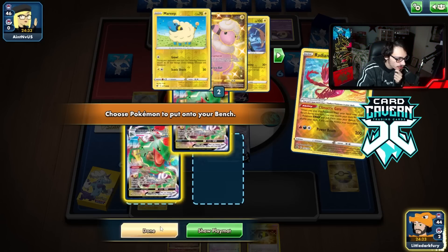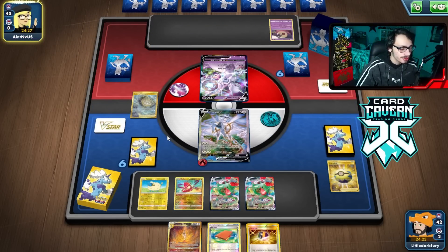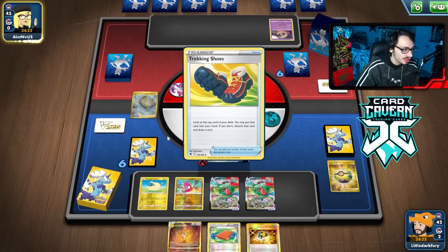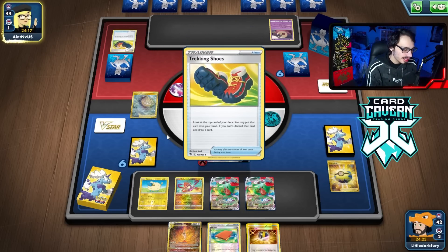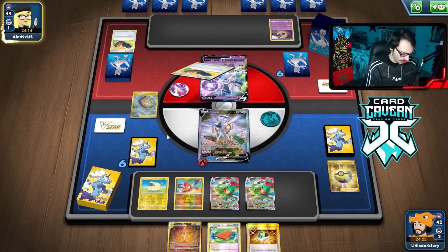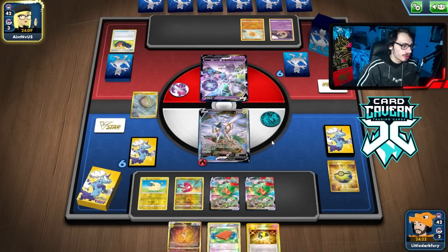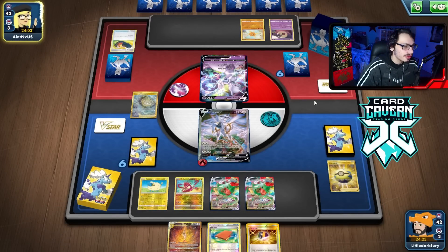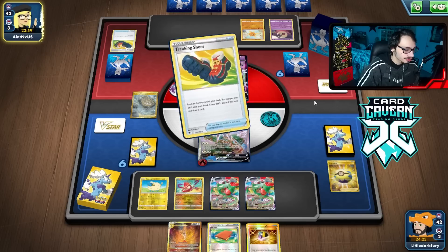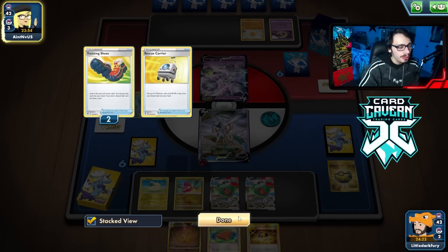We played a Dark Energy which is kind of awkward with Radiant Eternatus, but we got the double Ray down. They're playing Mewtwo Mew Rocks which is annoying. I can't knock out Mewtwo next turn. I have a pretty good hand but I don't want to lose Pal Pad. The Lunatones are really annoying — they can put on a lot of pressure. Flying Pikachu doesn't really do much against this Mewtwo deck.